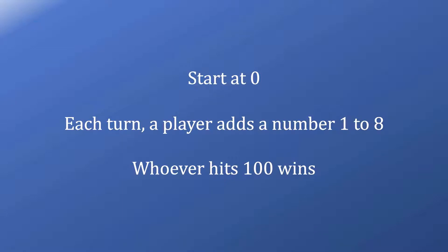We're playing the race to 100. The rules are straightforward. We have two players, and we'll start the count at zero. Each turn, a player will add a number between 1 and 8. The game ends when we've hit 100, and whoever hits 100 is the winner.